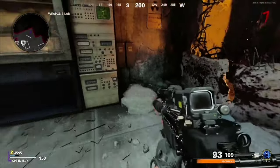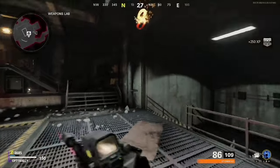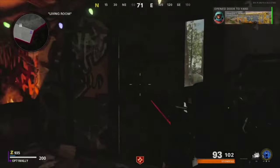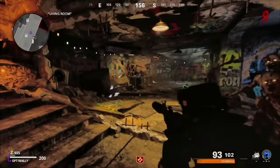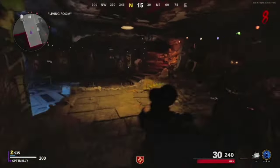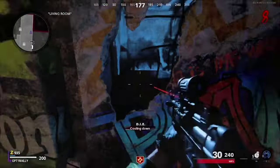Run to the weapons lab and use the keycard to retrieve the D.I.E. remote. Make your way below the penthouse and remove the obstacle on the stairs and open the door to give yourself escape routes for this next part. Run to the part of the wall broken in the living room and activate the D.I.E. machine. You will then need to leave the zombies in front of the steel door to gain the power to discharge the D.I.E. If you do not get enough power in time, you will hear a fail sound, and you will then need to wait 25 seconds for the machine to cool down.